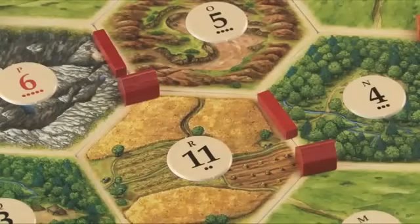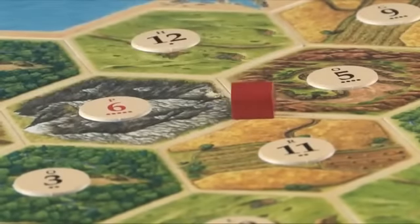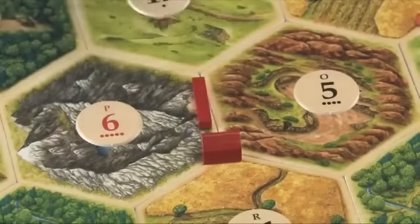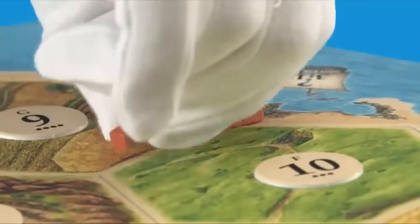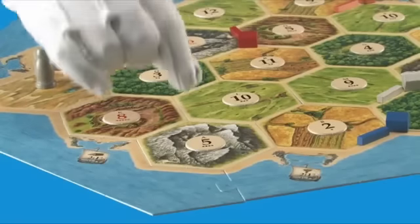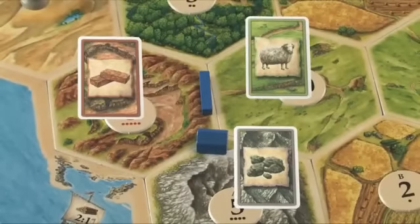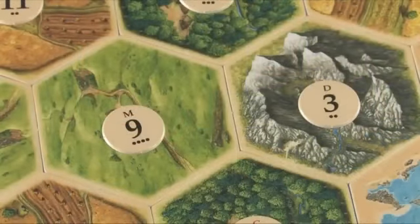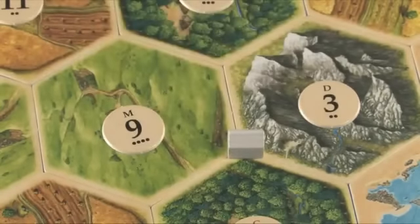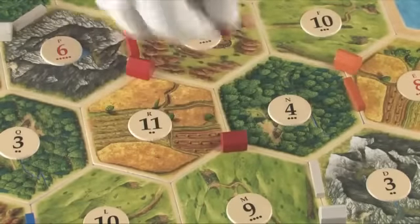You will start the game with two settlements on the board, which means you start with two victory points towards the ten you need to win. The game uses what's called a switchback start. The starting player will place one of his buildings on an intersection of two or three hexes, and will also place a road with this settlement. The next player clockwise will then place a settlement, and so on until the last player places their first settlement. The last player then places their second settlement and road, and takes the resources for all of the lands that the second building touches. Each player in counterclockwise order places their second settlement and takes their starting resources. The starting player will place their second settlement last, and then takes the first turn of the game.